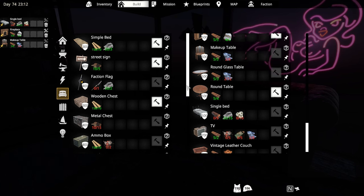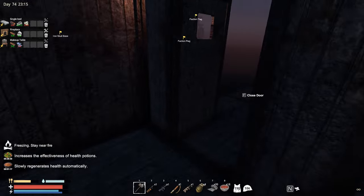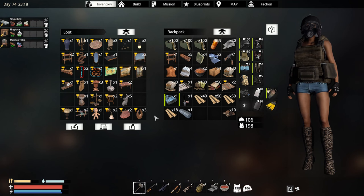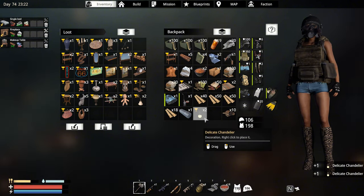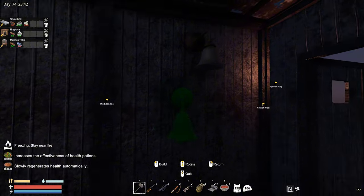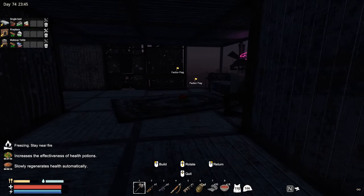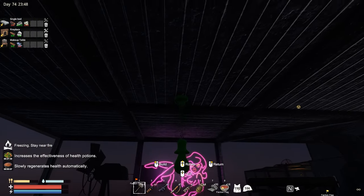I definitely need some lights over here. We can build some light - I should have some extra lights. We do have two of these and some wall lights - let's just make them. Obviously these lights require power, that's something we do need to deal with. I think I'm going to place one right in the middle, right over there.